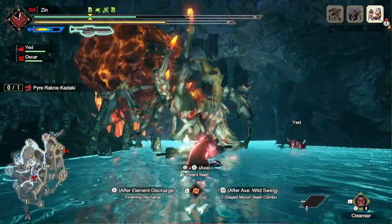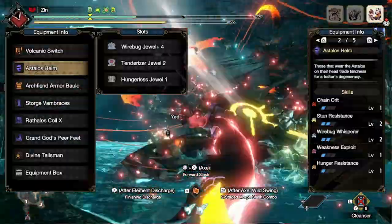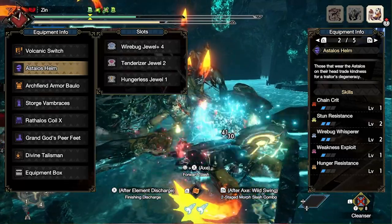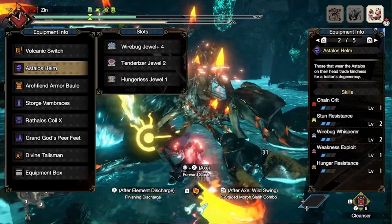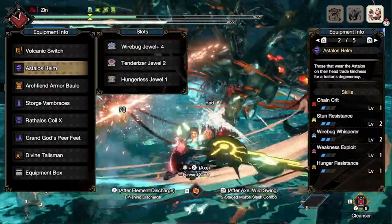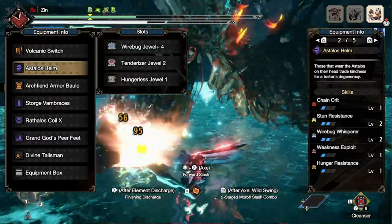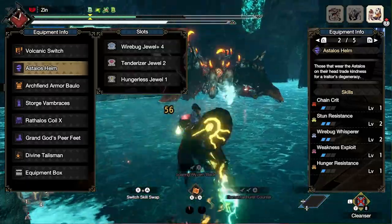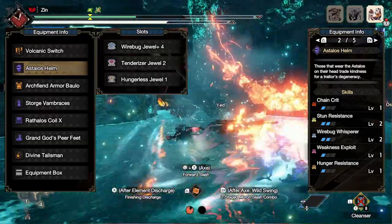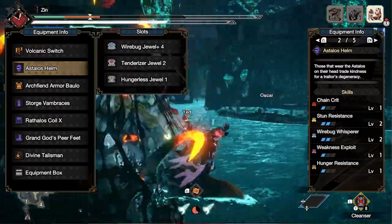The helm for these sets is the Astalos helm, which comes with chain crit level one, stun resistance level two, a four slot, a two slot, and a one slot. We're filling those with the wirebug jewel 4, the tenderizer jewel, and the hungerless jewel — giving us two levels of wirebug whisperer, one weakness exploit, and one hunger resistance. That one slot I kind of swap around between hunger resistance, recovery, and grinder.